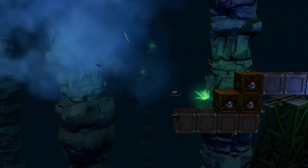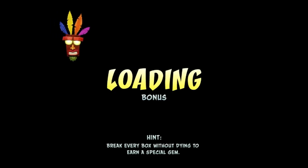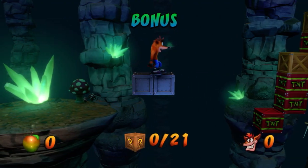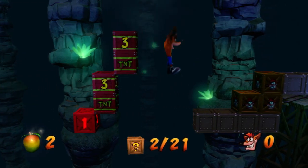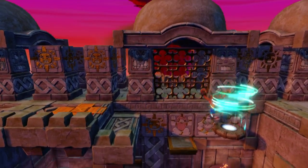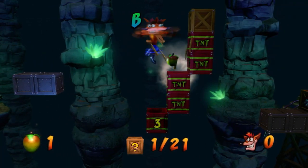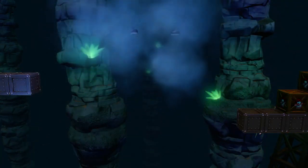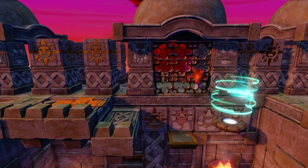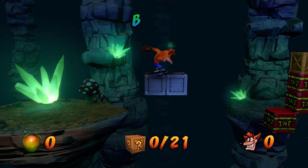I didn't get enough of a bounce there — a little disappointing because you end up losing a mask, which I would have liked to keep. The reason I'm not getting the distance is because I'm not holding the X button as I jump on that second or third TNT. I ran into the TNT there — but sometimes it's nice to show you guys how not to play.